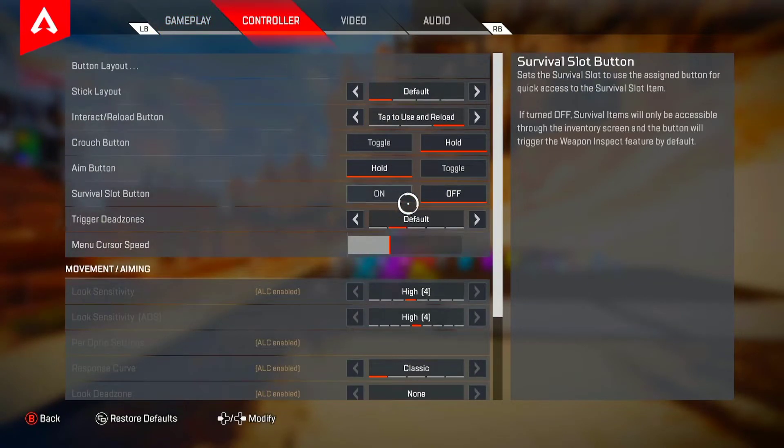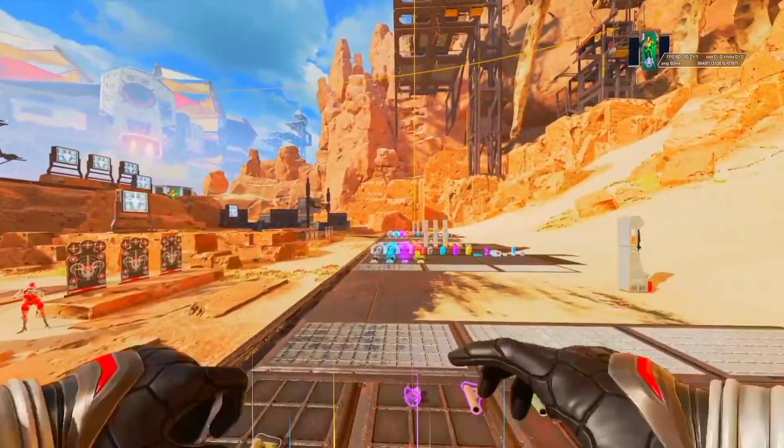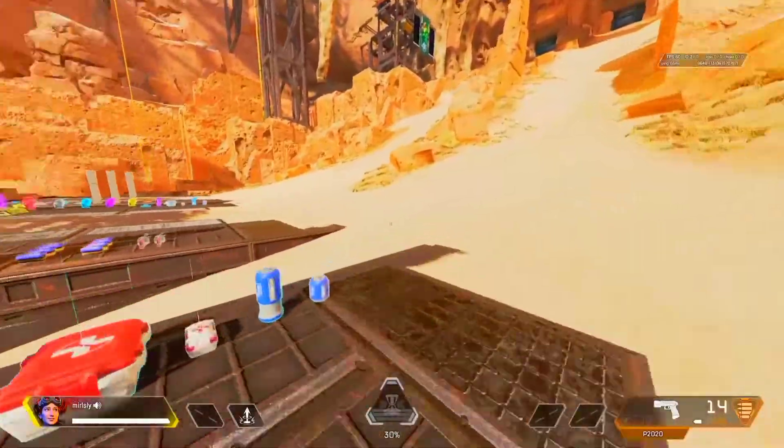You want to have that turned on, and then you're going to have to look for the survival slow button in the controller tab and make sure you have that off. This enables you to knuckle spam, slash inspect your knuckles.